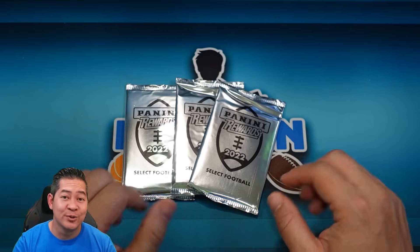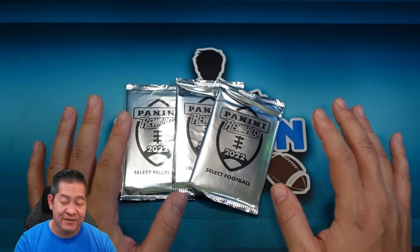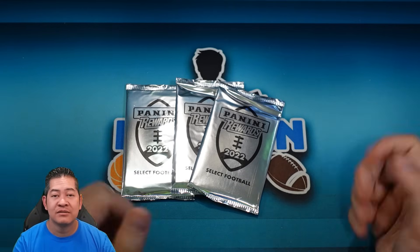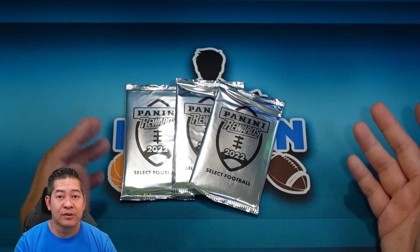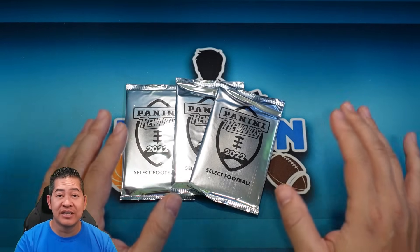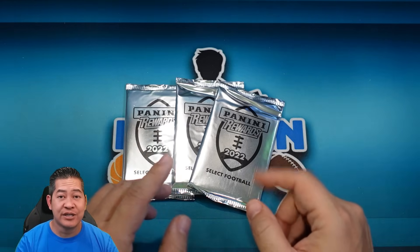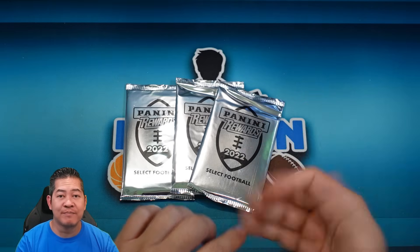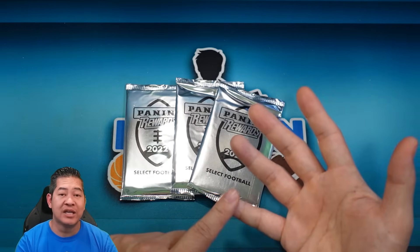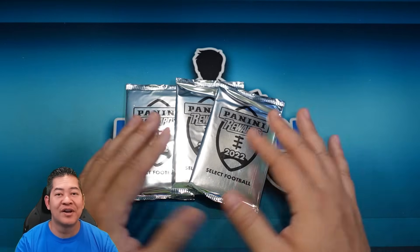These are 2022 Select Cosmic Packs. They were released on Panini's website for reward points — 5,000 points to get one pack, and you can only buy one at a time. 5,000 points is equivalent to about $200 to $250, so I think secondary market on these is going to be a little bit higher. A little bit that's changed this year is these are going to be five-card packs instead of four-card packs. Every year previously they've done four-card packs because Select has four different levels. This year Select added a suite level and changed the field level to a horizontal card, so now there are five levels and you get one of each.